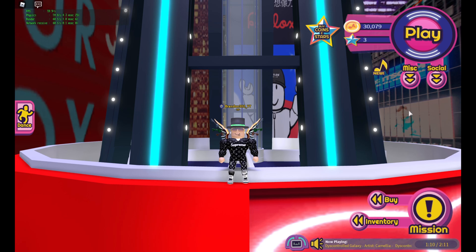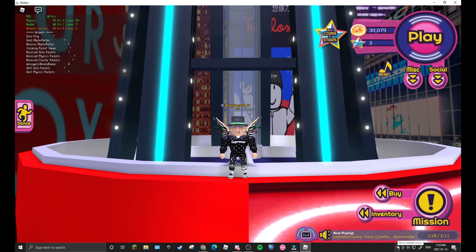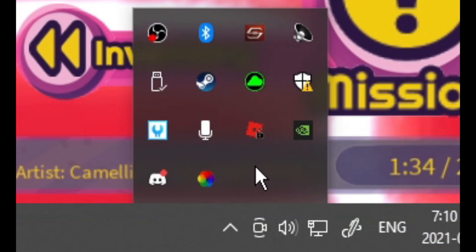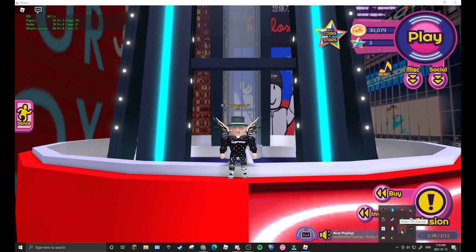First, what you want to do is press F11 if you're in full screen to exit it. As you can see, I'm out of full screen now. Then you want to go to this little taskbar down here, or this little hidden icon area. You guys probably won't have this yet, but if I click this, all my little stuff opens. We don't really need to worry about the other stuff — this is the Roblox FPS unlocker.